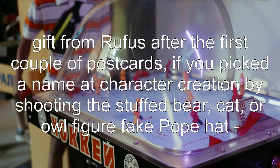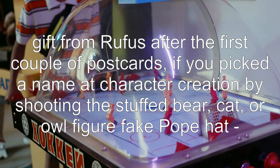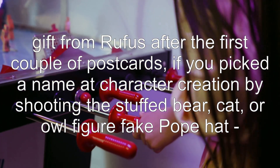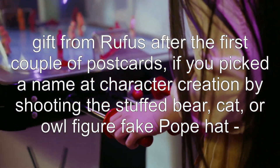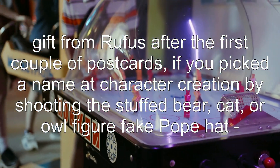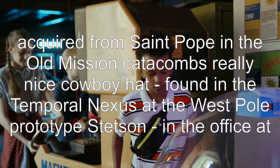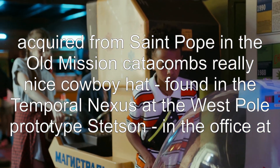A gift from Rufus after the first couple of postcards, if you picked a name at character creation by shooting the stuffed bear, cat, or owl figure. Fake pope hat, acquired from Saint Pope in the old mission catacombs.